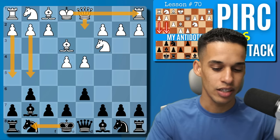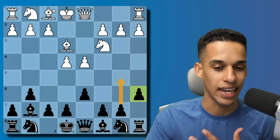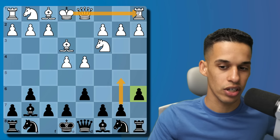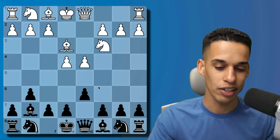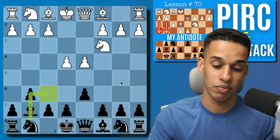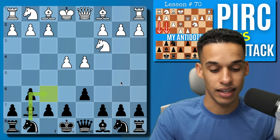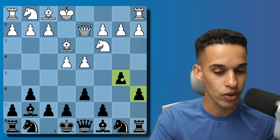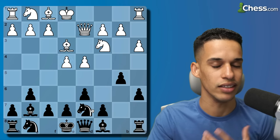Instead I'm going with a6, trying to play b5 and attack them on the queenside since they're potentially going to castle there. Typically I deal with that with c6 and b5, so this is a new idea and a new plan. After a6, pawn to b5 is pretty straightforward, and after a3 I go knight d7.